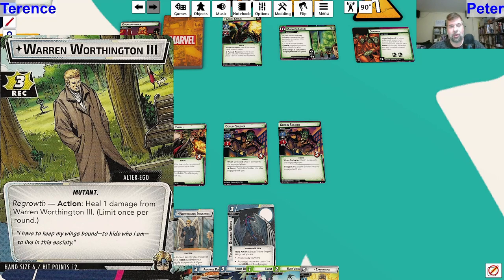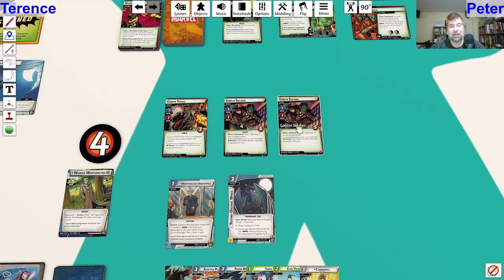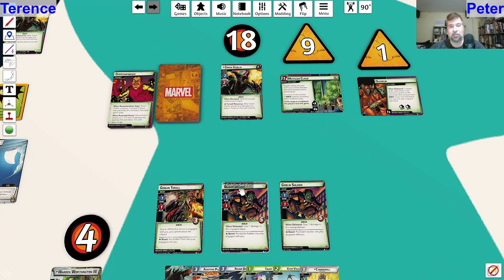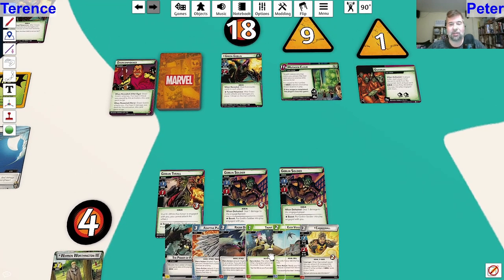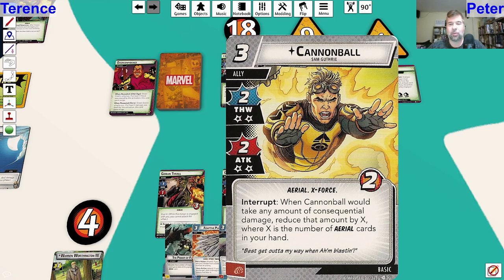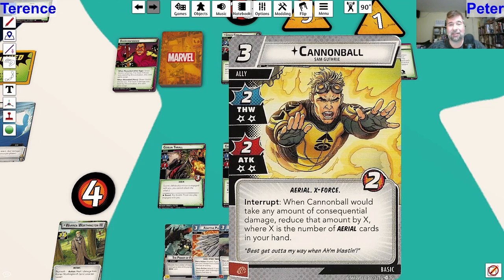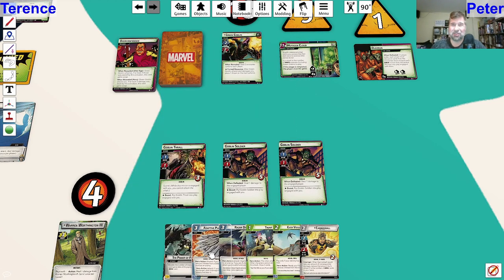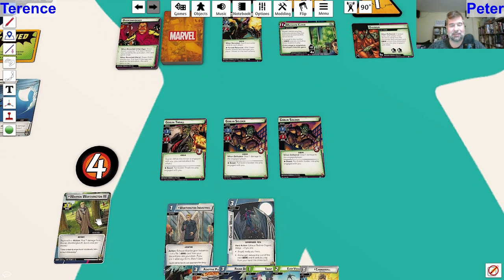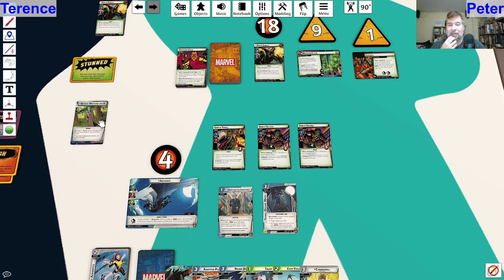I'm going to heal for one first. I can thwart for two and use a card to ready myself and thwart for another two, so that would be four off the main scheme - but we're going to add one, two, three, four, five, six, which would lose us the game anyway just when we flip over. Let's see what Cannonball does - when Cannonball would take any amount of consequential damage, reduce the amount by X where X is the number of aerial cards in your hand. I do have two aerial cards, so instead of taking two consequential damage, you take zero. Cost three to put out though. I could play Adaptive Plumage and Razor Dive this turn which seems real good. Taunt doesn't seem good because I'm sitting at four life. You know what, I'm just going to go for it - switching to Archangel form and see how much damage we can do.